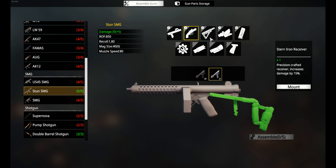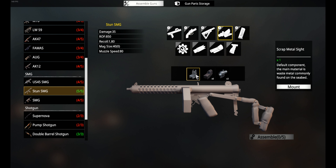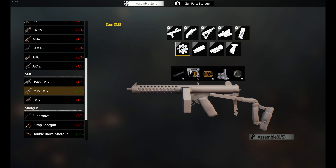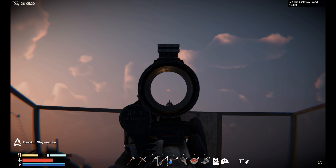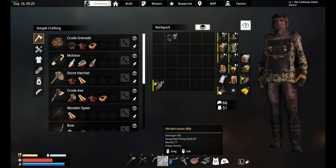More damage — that's normal. More magazine, yeah. These attachments are kind of the same all over. For modern rifles, what do you use? Oh, you use sniper ammo.